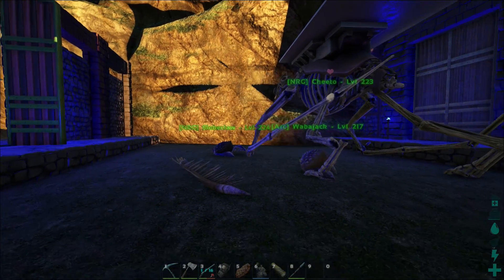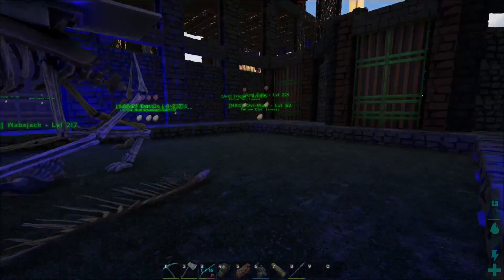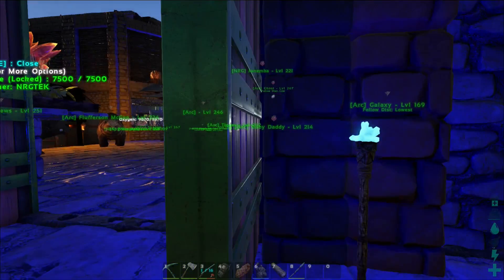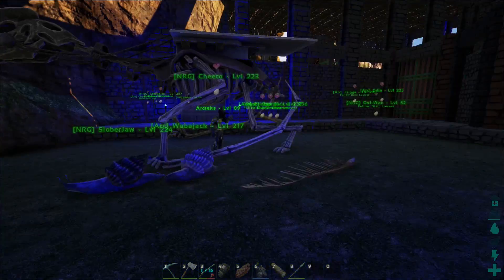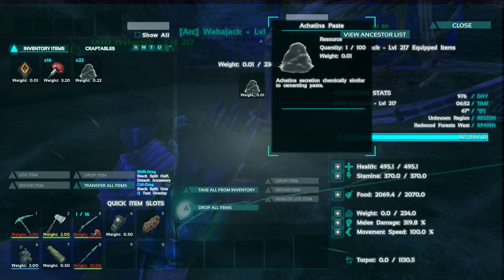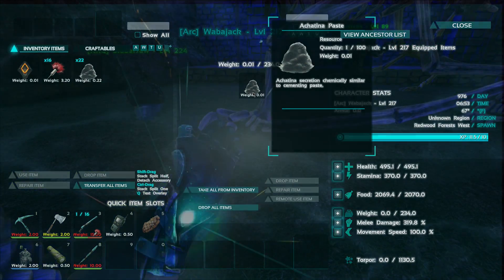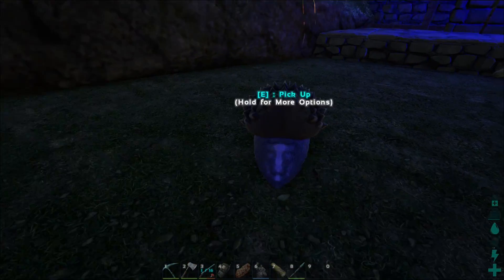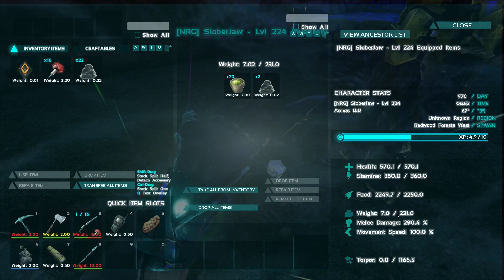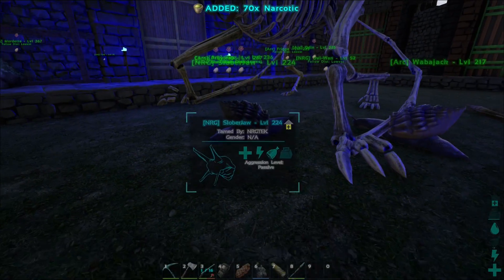Yeah, I'm thinking that these guys are probably going to do best having high weight. A single one is 0.01 weight, so it's going to take 10 of those to make a 0.1, and they need 100 in order to make one unit — and they've got 230 weight. I'm willing to bet that our cementing paste problems are over.